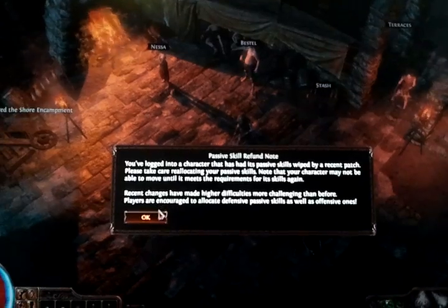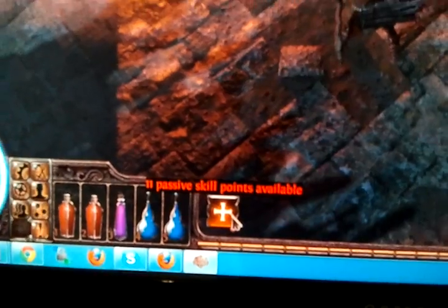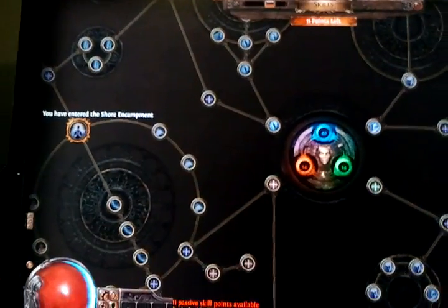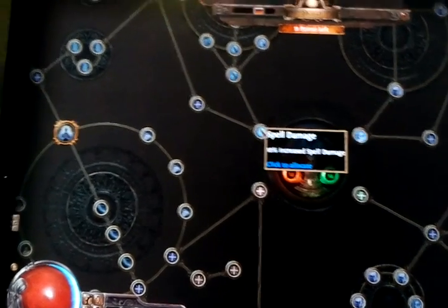Passive skill refund. The reason it says passive skill refund is because I have all my passive skill points available. Here I will show you my passive skill tree. As you can see, there is nothing allocated.